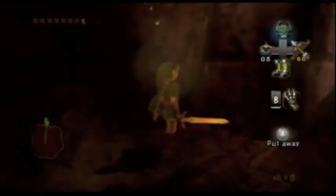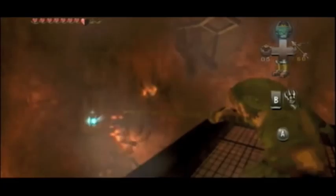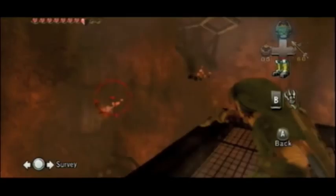This is a nifty little random block place that you can find by using the claw shot on those medallions. This is north of the Bridge of Eldin.